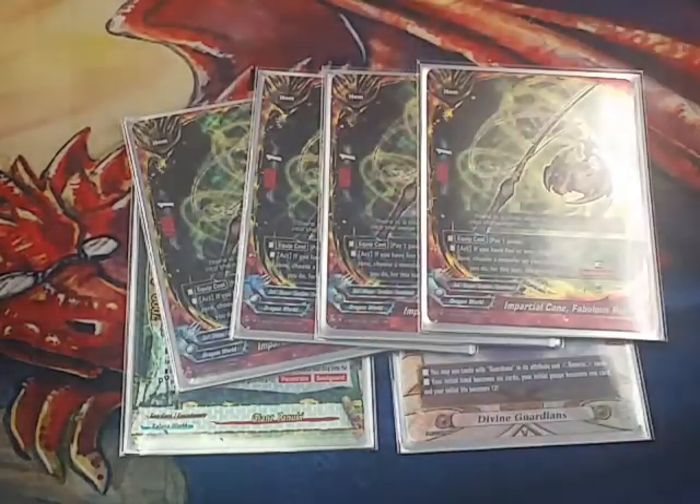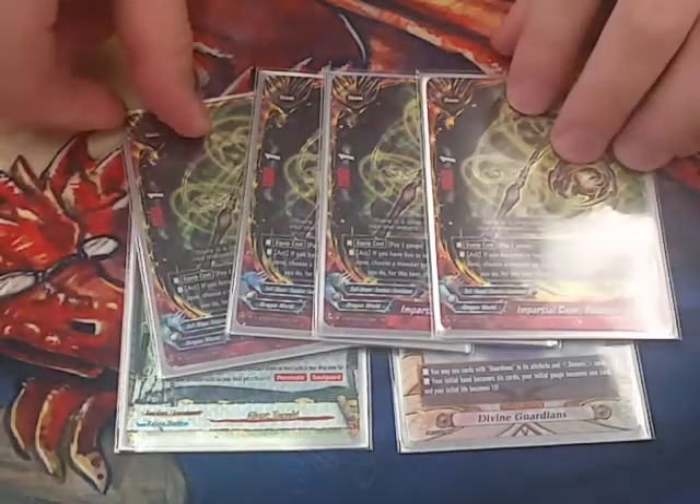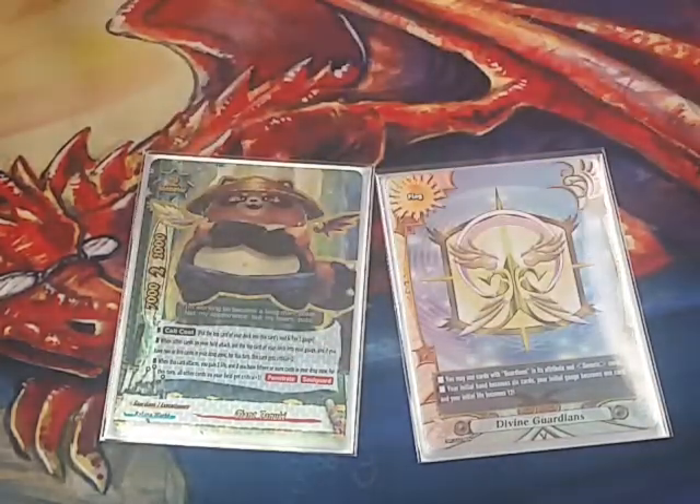For items, I went ahead and maxed out the new rod — Fabulous Rod. Rest it, give something double attack. Really good. Most of the time I gave Tanooki double attack. Sometimes I give other rear guards double attack so I can just give Tanooki a big crit.